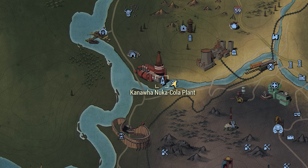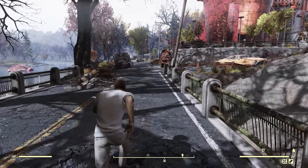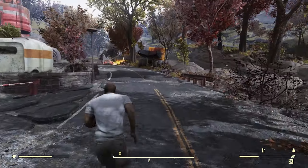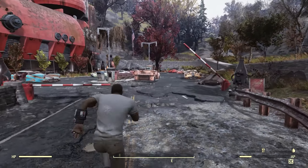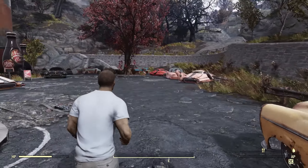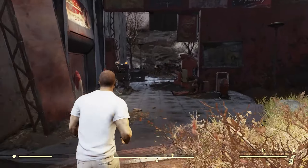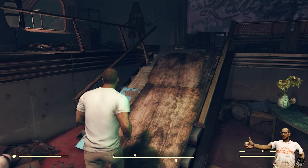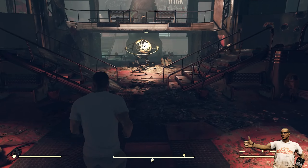So let's start this journey at the Kanaa Nuka-Cola Plant. The fast travel point drops you off on the other side of the bridge. From here, make your way north through the parking lot and enter the main entrance on the side of the building. There are ghouls throughout the parking lot and a turret at the door. If you take out the ghouls, make sure you're not standing too close to one of the vehicles just in case you misfire. I went ahead and killed all the ghouls in here before I shot this video.